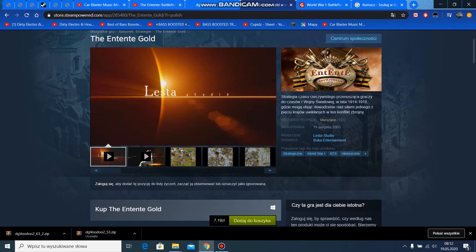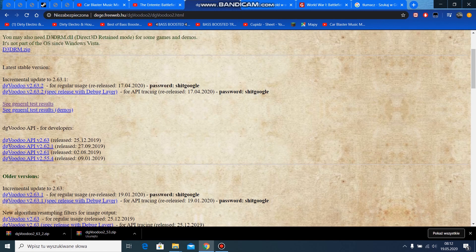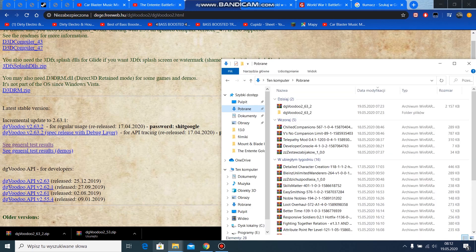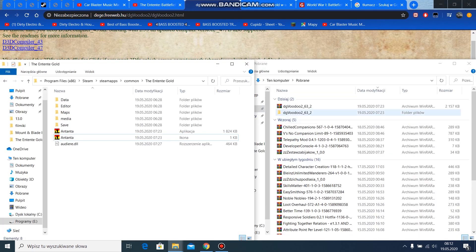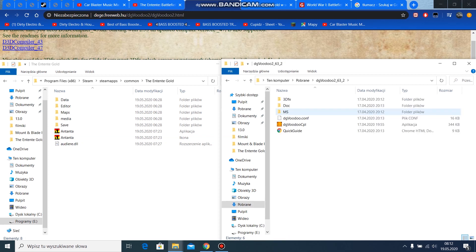Hello, my name is Tadeusz and today I show you how to run Antenta Gold on a computer or laptop with Windows 10. First, what you're gonna do is go to the site DigiVoodoo and download this program. You have here the newest version with a password to the zip. I downloaded this, so you can see DigiVoodoo — I unpacked it.